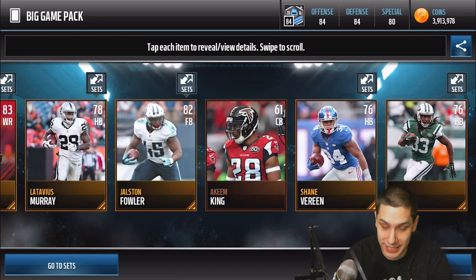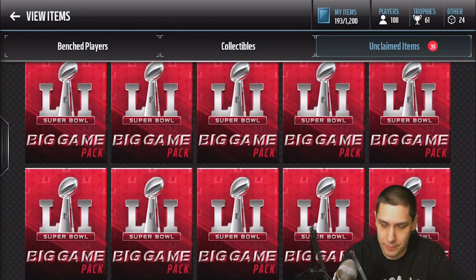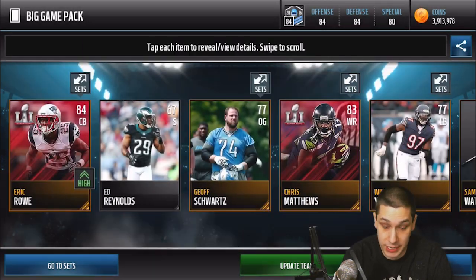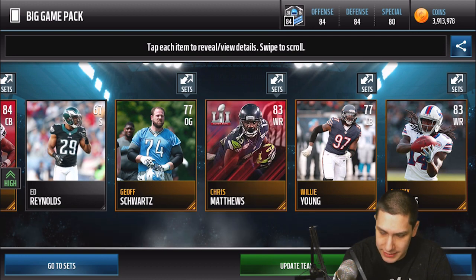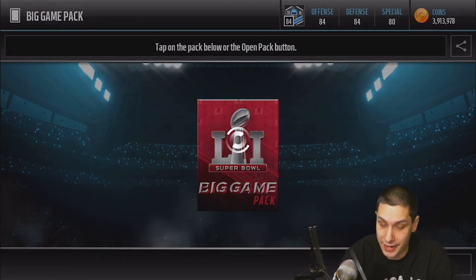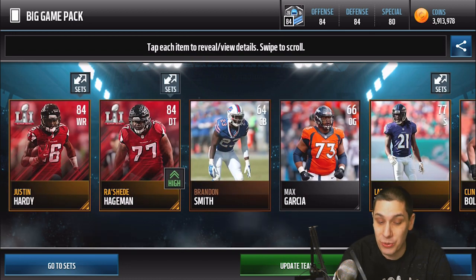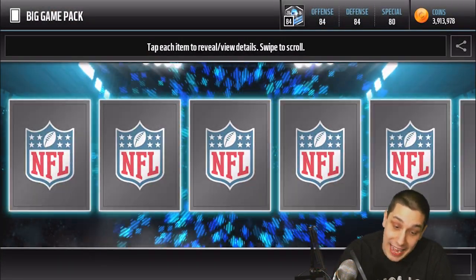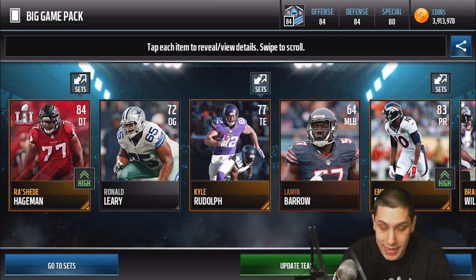Hopefully we continue to pull flames. Jacoby Jones here — not great. I wish that was a kick return card since Jacoby Jones is really known for his kick return in that Super Bowl, but that's alright. Wow, three elite beast pulls now. We get another one of those collectibles. Eric Rowe, and we also get a Chris Matthews — I believe he's like six foot five, so he might be somebody I throw into my lineup and just have some fun with chucking the ball down the field. We get the Justin Hardy, and then two gold players I'll probably turn into elites.